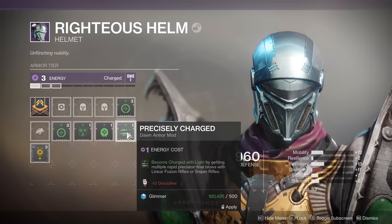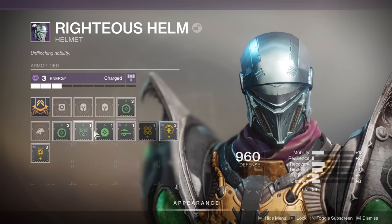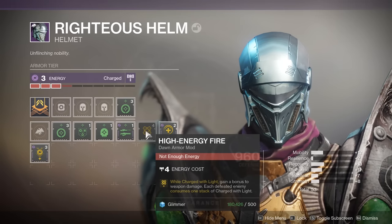Dawn mods are split into 2 categories: becoming charged and while charged. Half of them give you light when you fulfill a certain criteria, and the other half use the light, giving you some sort of bonus effect.